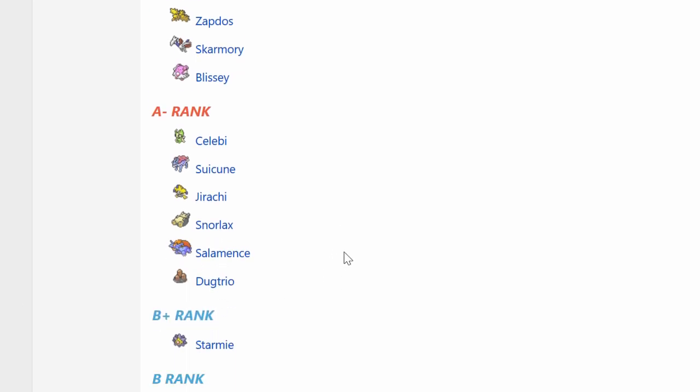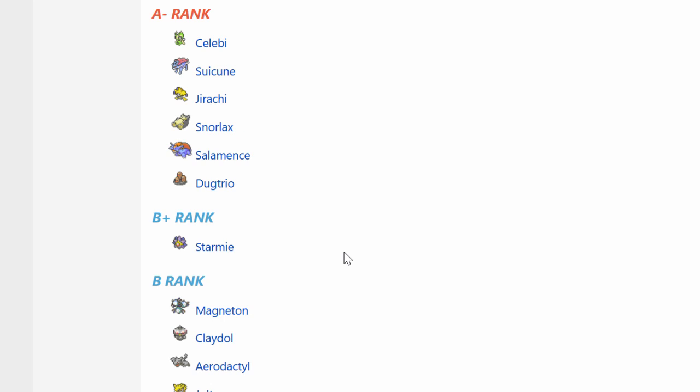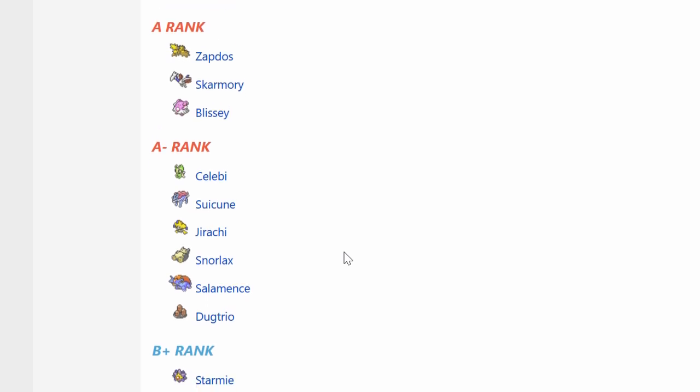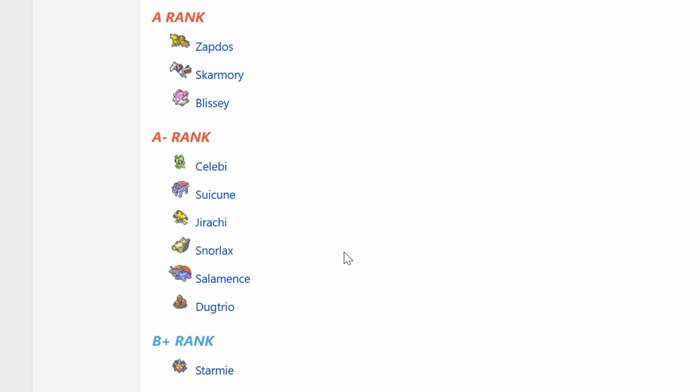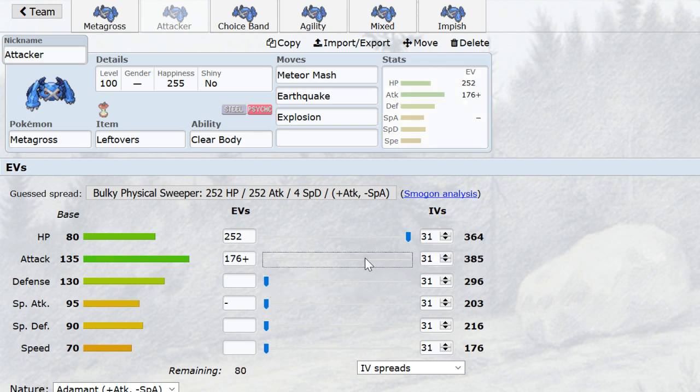Dugtrio — you gotta be careful of Dug. You can run Agility or bulk to get out of it, and Protect helps too. Impish? Forget about it. Starmie is annoying for offense but it's also frail, so it doesn't really switch in much. Metagross is one of those things that can take a hit and hit it hard back. Of course, you're not gonna take two Hydro Pumps unless you have Protect. Some people on Protect are saying, I don't need all this attack — remember the whole principle about not needing all the attack if you've got Magneton for Skarm, so you can put it elsewhere into Speed? Well, that, but with Special Defense.